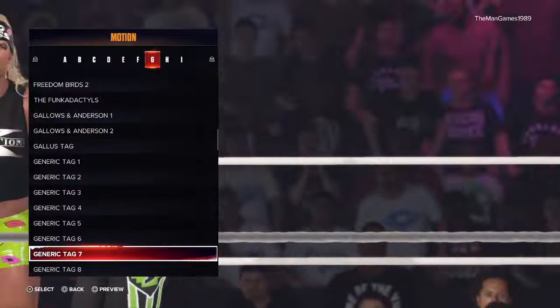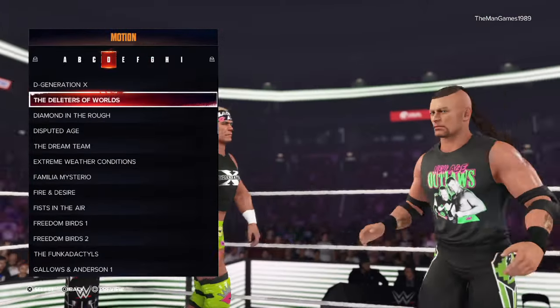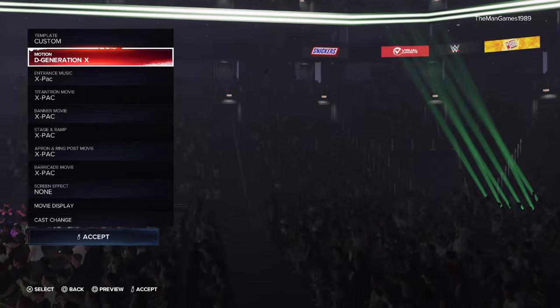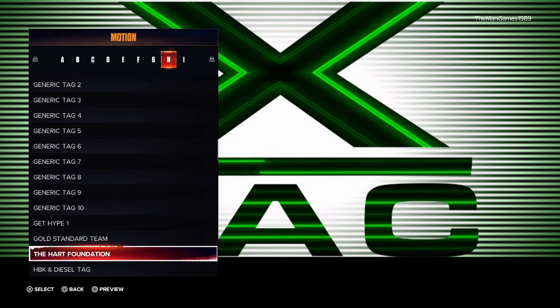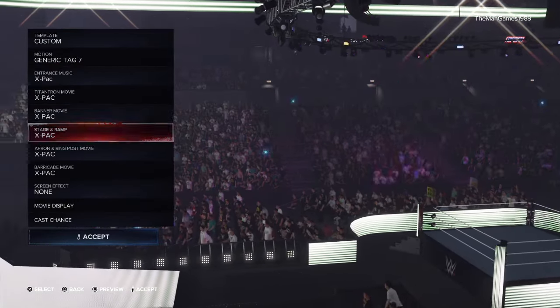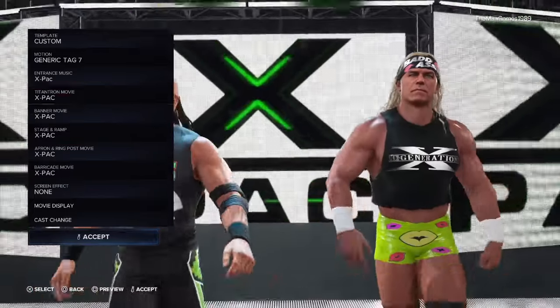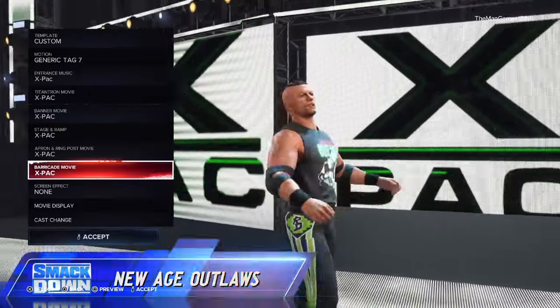I know people might say, why don't you just do the DX entrance — you could do the Shawn Michaels and Triple H version. But the only thing when you do that is the majority of it would just be seeing the Titantron, which I think is pretty naff, to be honest. So that is why I went for Generic Tag 7. And then for the music, movie, banner, stage ramp, apron ring post, and barricade, I just chose X-Pack for all those, because that is the closest thing to DX that you're going to get on 2K24.